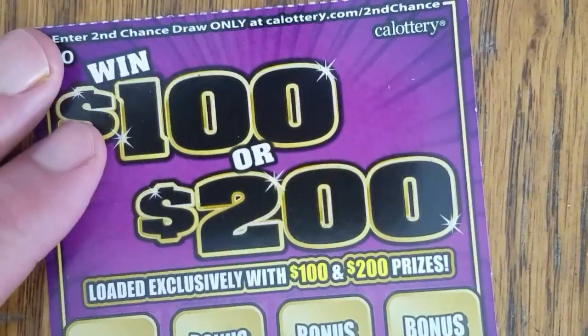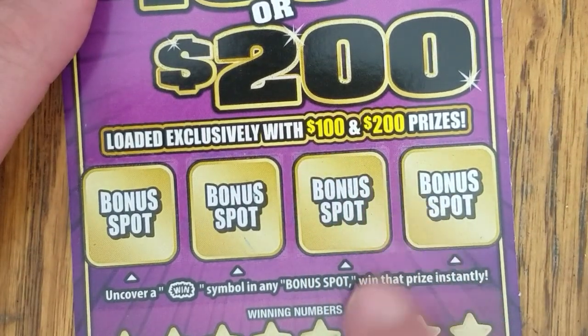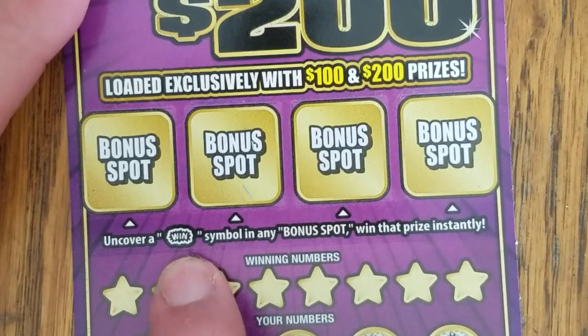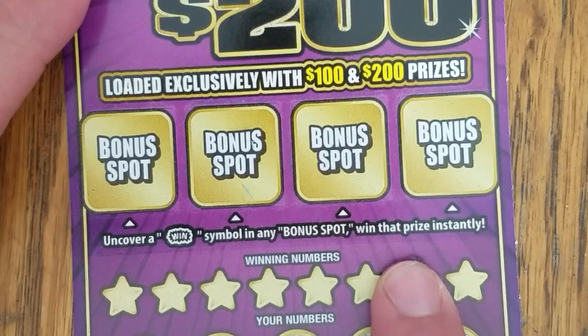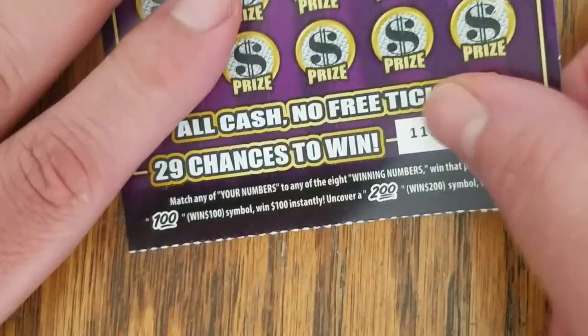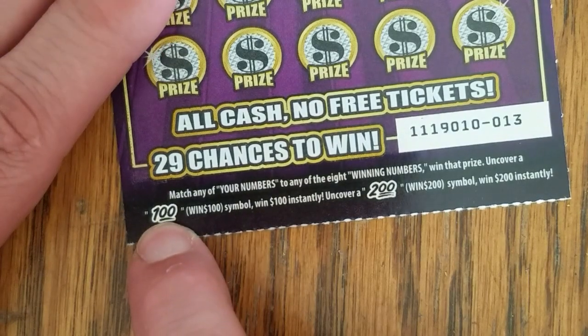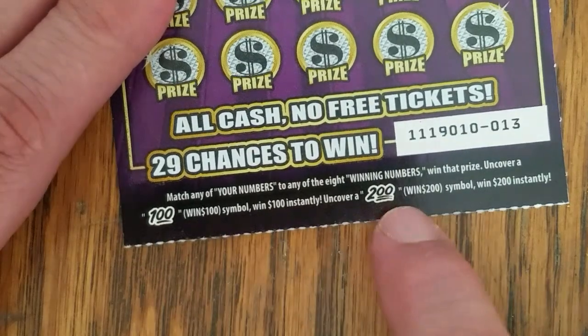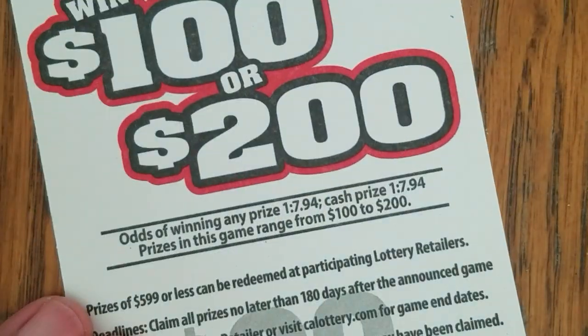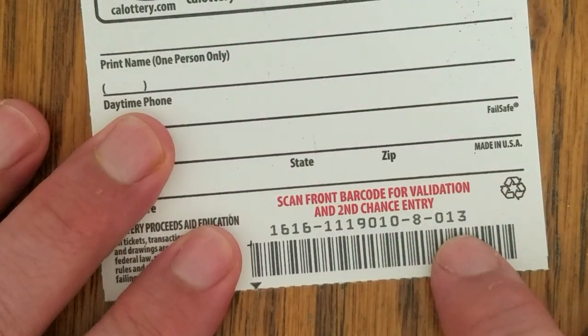Next is the $100 or $200. The ticket is loaded exclusively with $100 or $200 dollar prizes. Find a win symbol in one of these bonus spots, you win that prize instantly. This game has a nasty lump — two symbols to find. The $100 symbol wins you $100, the $200 wins you $200, and the odds are really terrible. This comes from book eight, ticket 13.